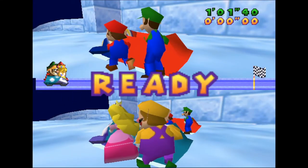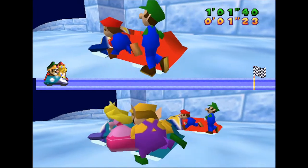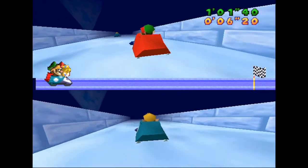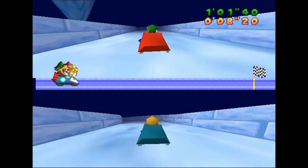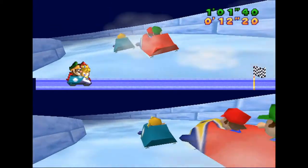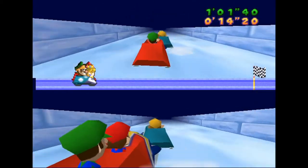This minigame is alright. I don't hate it. You have to spend some time coordinating with your teammate so that you're both steering in the same direction, otherwise your bobsled is not going to do what you want it to. There are also a couple places on the course where one side doesn't have a guardrail, so you have to be especially careful steering during those parts.